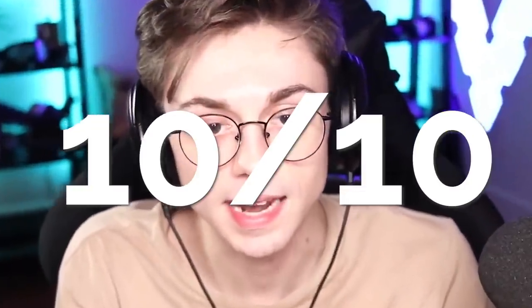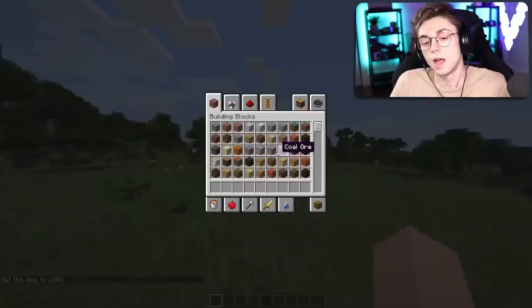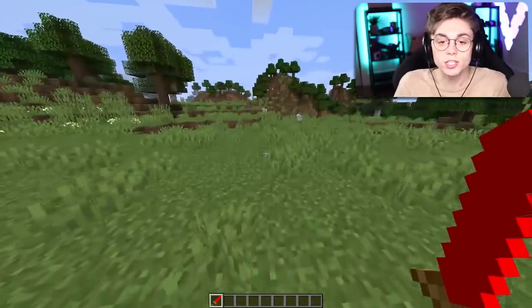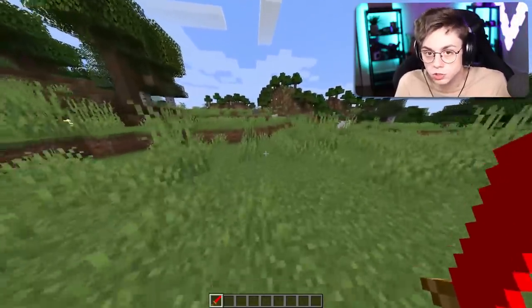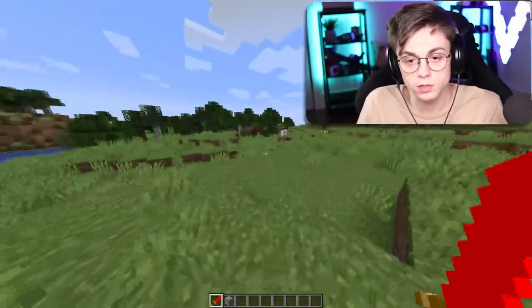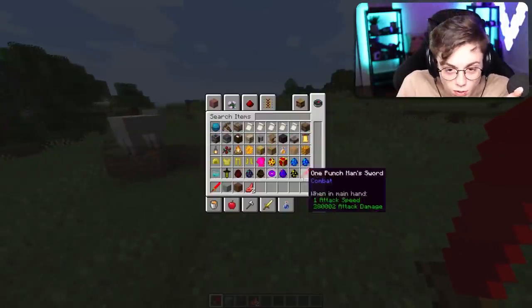Sydney sent me a mod called the One Punch Man mod, which I love — it's an anime, but don't worry, I'm not a nerd. It's funny, so it's different, it's better. This better be good — don't let me down. One Punch Man's sword? Wait, he doesn't need a sword because he punches with his fist. At least it one-hits things — that's accurate. This guy watched the show, I get it. But where's like the big explosion?